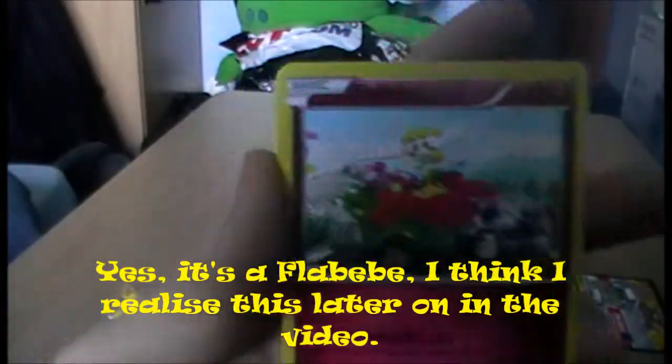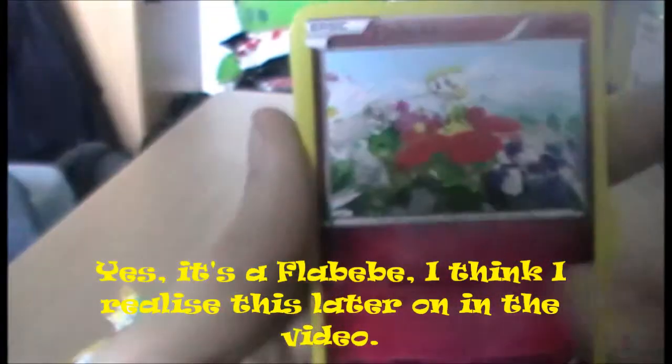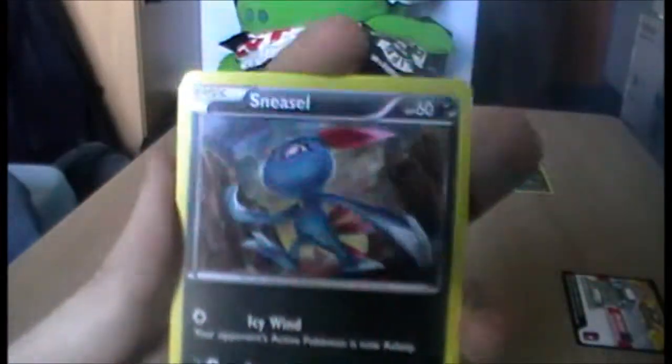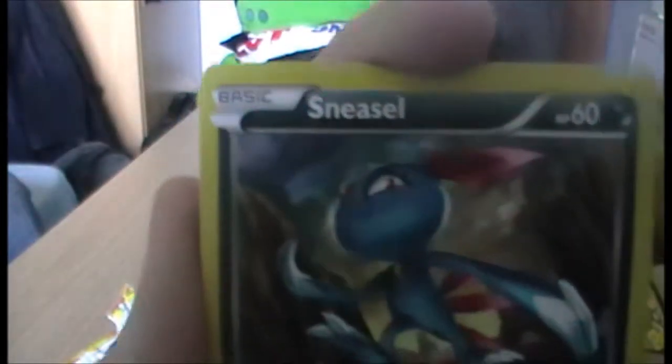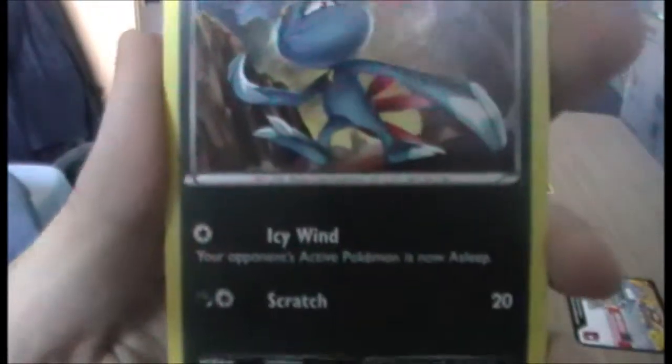We have a Flabébé — that's all right, I don't mind Flabébé. Pretty cool artwork there, actually 3D. I don't like fairy cards though, because they're really dark pink and you can barely read them. Next we have Seedot art — cool, Shiftry is in this set. Pretty standard Seedot art there. Next we have a Sneasel — that's pretty cool. Sneasel's looking pretty badass there.